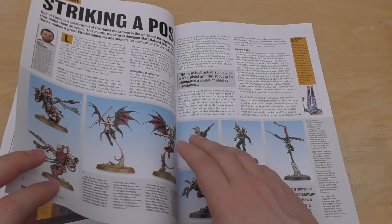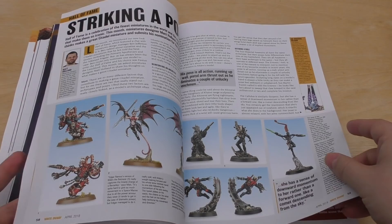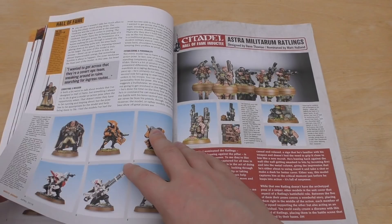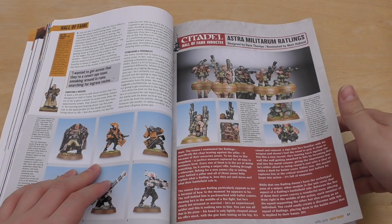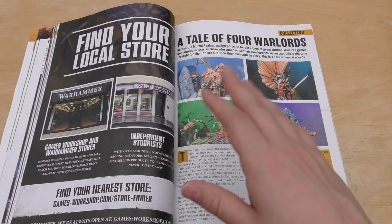Strike and Oppose — a nice little focus on some of the models, specifically the Assassins. It's like a Hall of Fame recap. Astra Militarum Ratlings, designed by Dave Thomas. I wonder if we'll get Squats now that we're getting Sisters of Battle. No clocks need to be reset because they're definitely coming out next year.